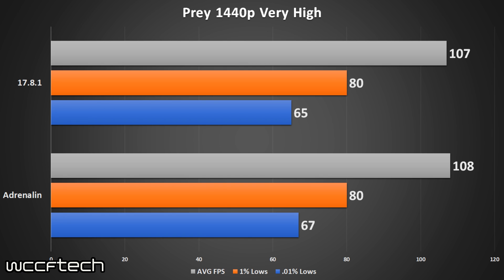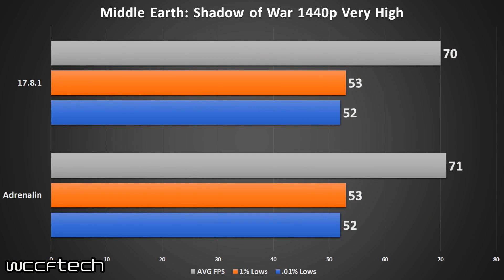Moving on to Shadow of War — this game showed very promising results early on for the RX Vega, especially compared to its counterparts on the green side. But again we see no real difference. The averages sit just 1 FPS apart and the 1% lows are identical.